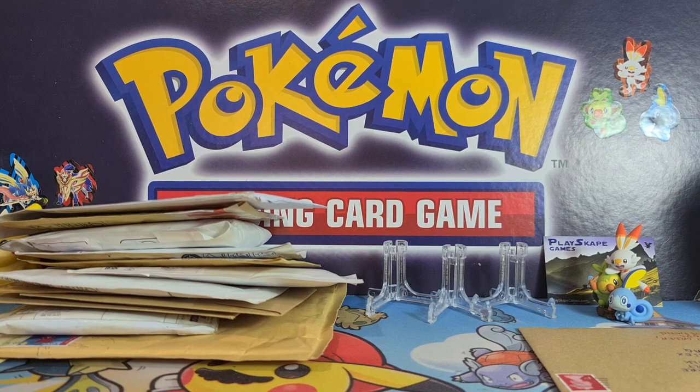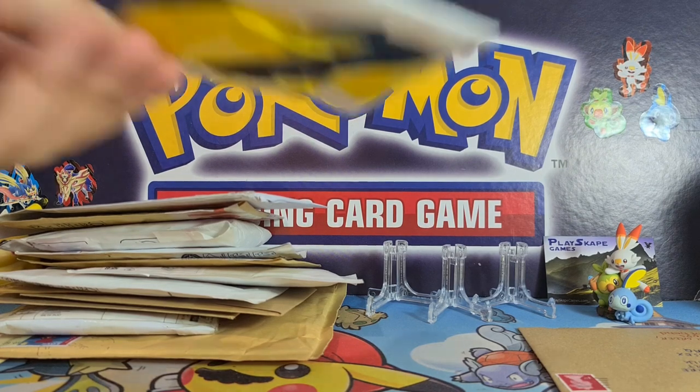Very hyped about the Hidden Fates tin reprints — unfortunately they all sold out really quickly so we don't have any more to sell. But Champions Path is arriving next week, so make sure you check out my website if you want to get any Double V boxes or pin badge collection boxes.